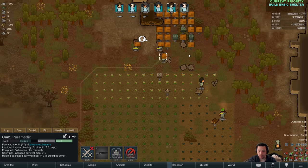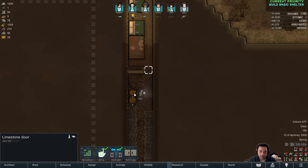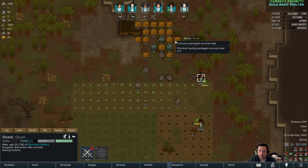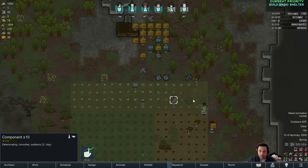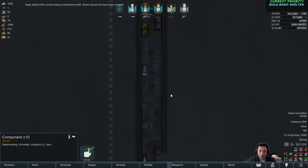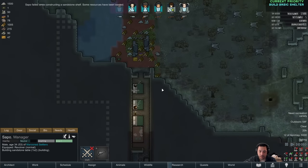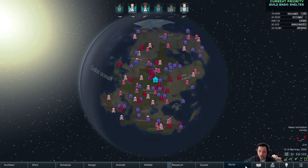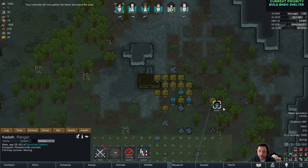I'm going to queue up these three to haul meals onto that shelf so we can start bringing meals inside. I'm setting the stockpile zone to low priority so we start pulling meals inside — because of course everything will eventually deteriorate. I think I'm going to have Kadath do a little caravan hauling for some of the more sensitive stuff I don't want rotted, because I really only have to move it in once.